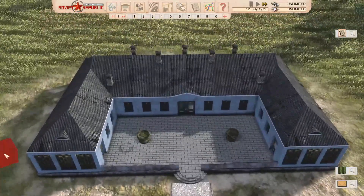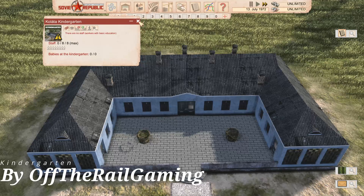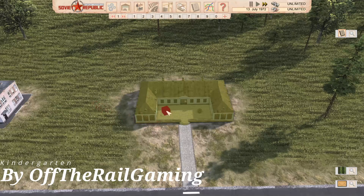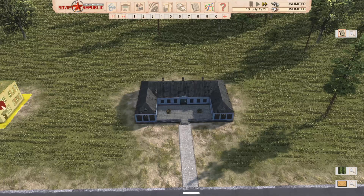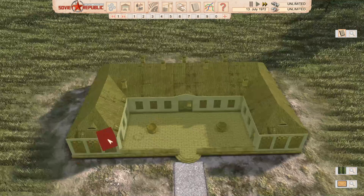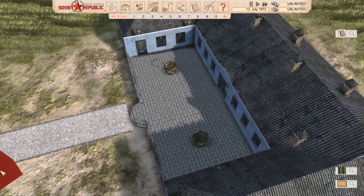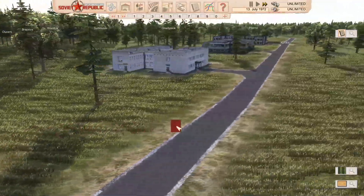I like this Kindergarten as well - this is Kindergarten 2. It holds eight staff members, so it's a slightly smaller one. The models on this are really cool. I like the sort of bricked playground and the water fountains - that's really nice.